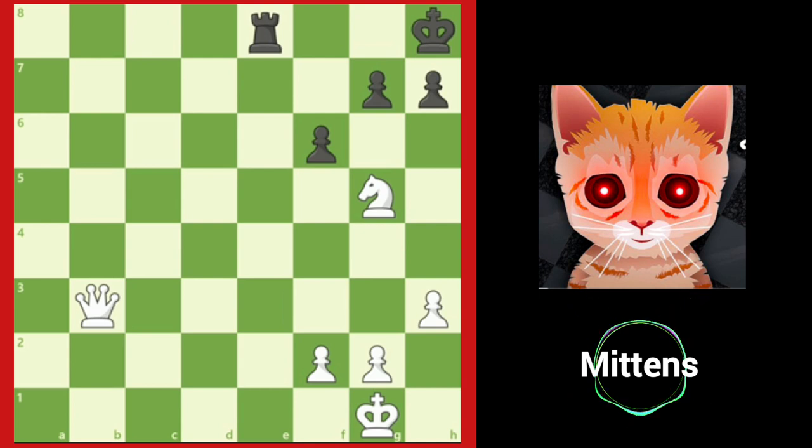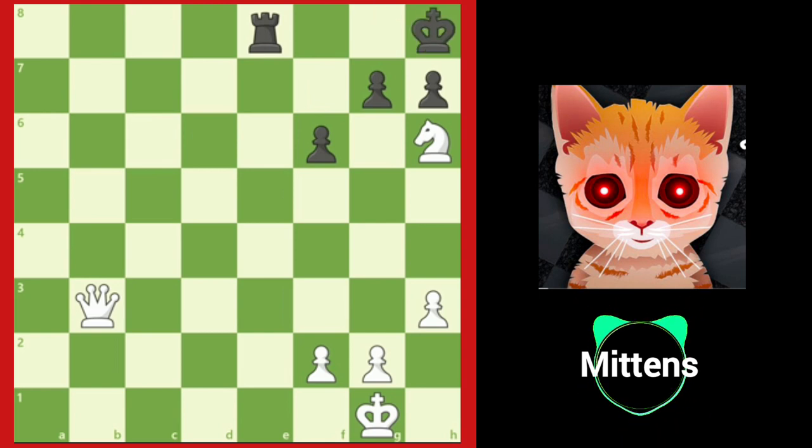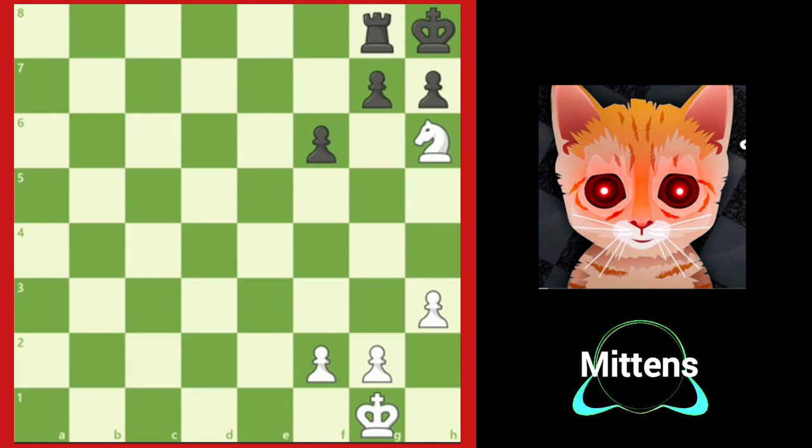And now after knight f7, the knight attracts the king back to the same diagonal as white's queen. We deliver a double check. The king is forced to h8. And now our favorite queen sacrifice — queen to g8 — forcing the rook to capture the queen. The black king is out of squares. White finishes the game with knight f7. Checkmate.